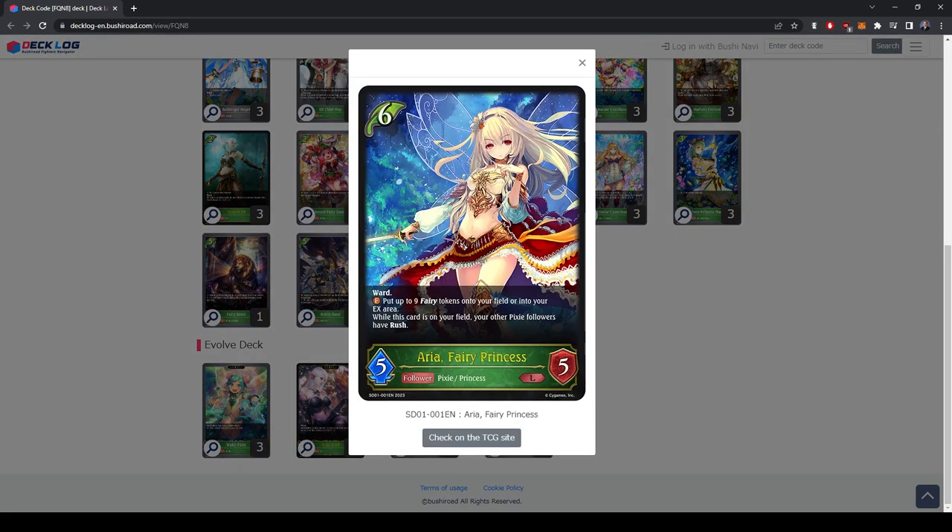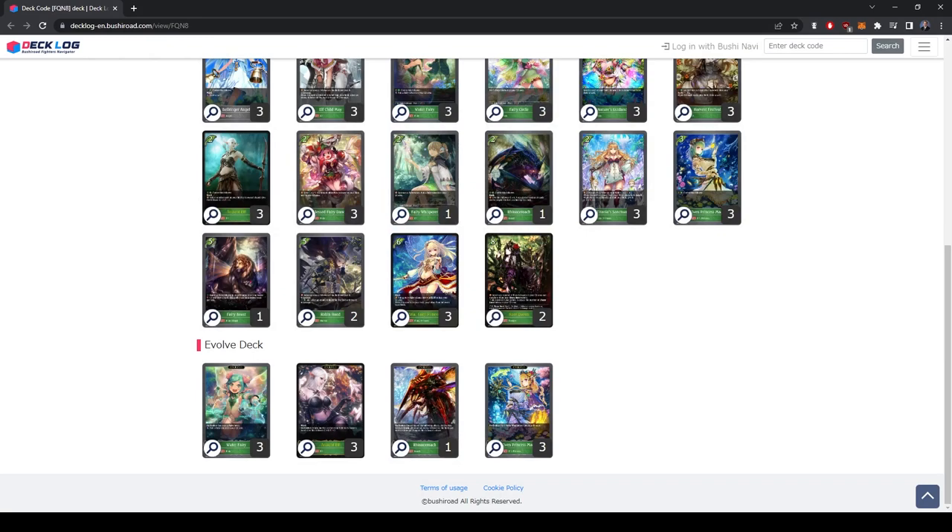Most importantly, at six mana we access Aria the Fairy Princess from the starter deck — a 5/5 with ward. On play you put up to nine fairy tokens onto your board or EX area split however you like, filling your zones with fairies. While she's on your field all other pixie followers have rush, so those fairies can trade with the opponent's board immediately. You usually get three fairies on board and five in the background, giving you roughly six attack worth of removal on play — a massive swing.